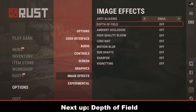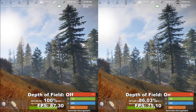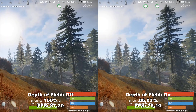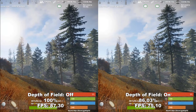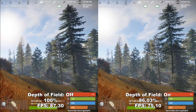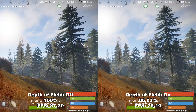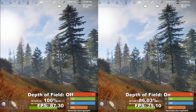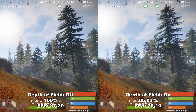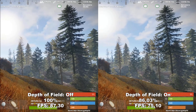Next up, we have Depth of Field. Depth of Field adds a filter over your screen which makes everything except the specific thing you're looking at blurry. This is most noticeable with the large tree on the right side of the two examples. I would definitely recommend turning this off both because you take a huge hit to your FPS — around 14% — and because it can be very annoying and disadvantageous in a competitive situation.